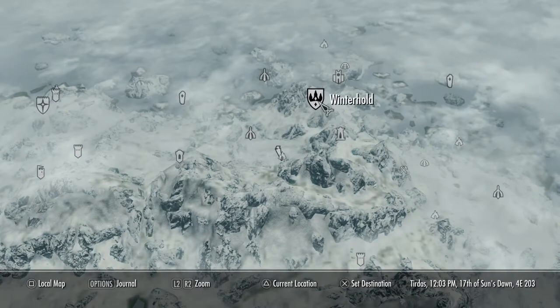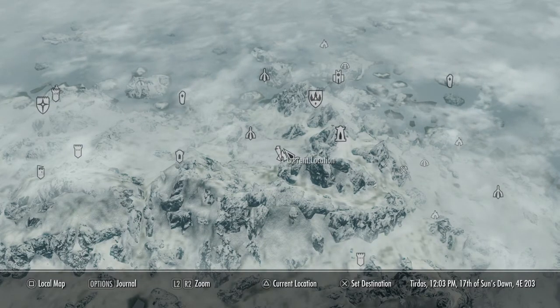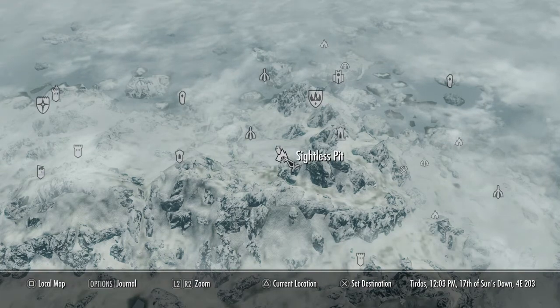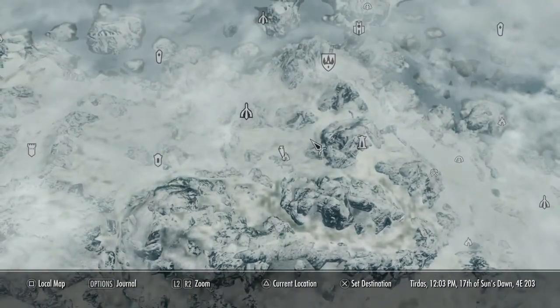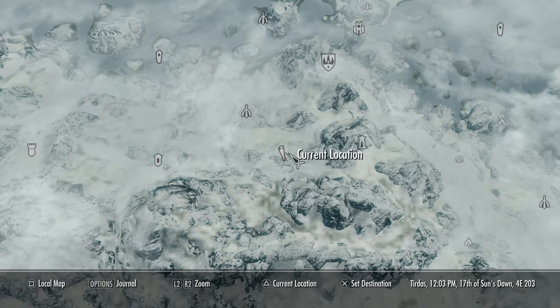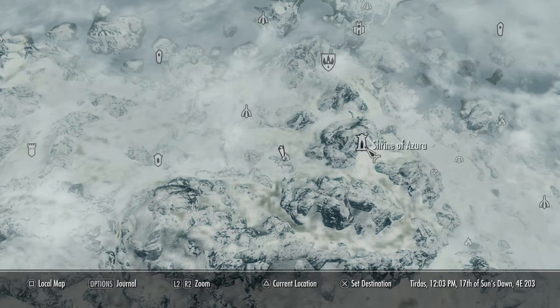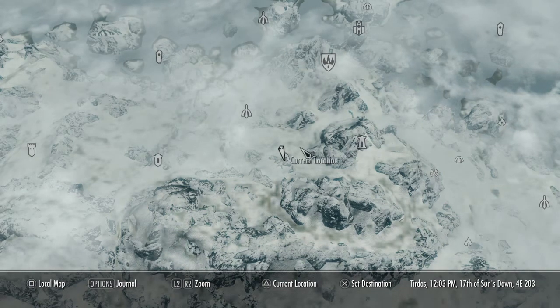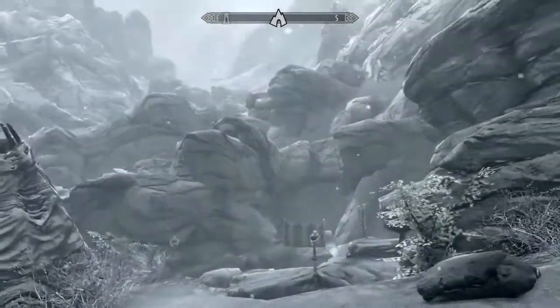So basically what you want to do is come southwest of Winterhold, which will bring you to this location right here — Sightless Pit, located right there. Take a screenshot or a minute to travel here on the map. There's Winterhold, you come down. You know where the shrine is — there's Azura's Shrine. You go a bit to the left and you find the pit.